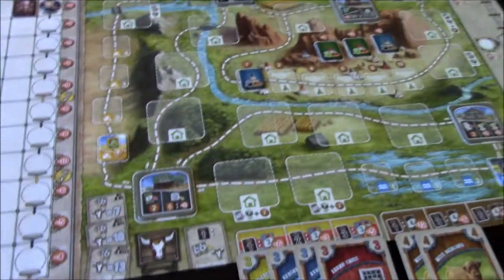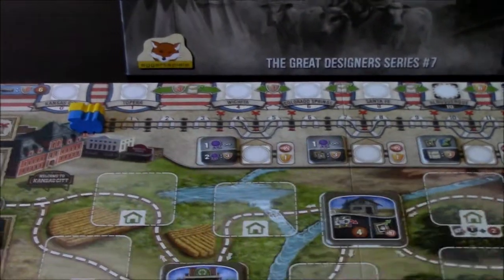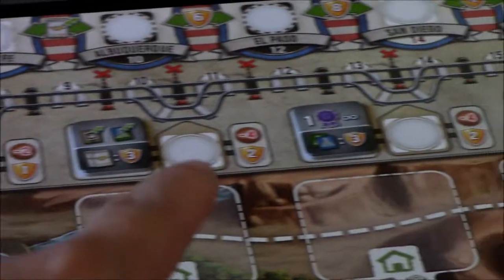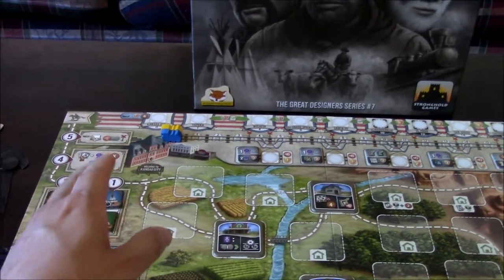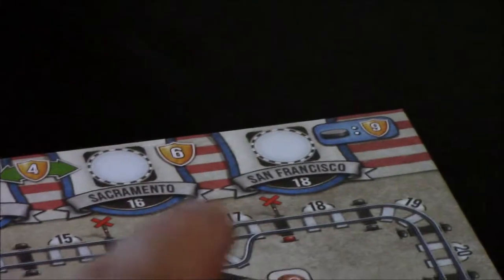You can also advance your train on the tracks. As you advance higher and stop at stations, you earn victory points at the end of the game - the higher you go, the more you earn. Once you make it to Kansas City you can ship your cattle to towns and cities throughout the United States. For example, shipping all the way to San Francisco earns you nine victory points for end game scoring.